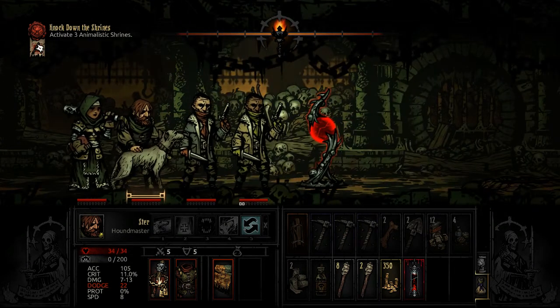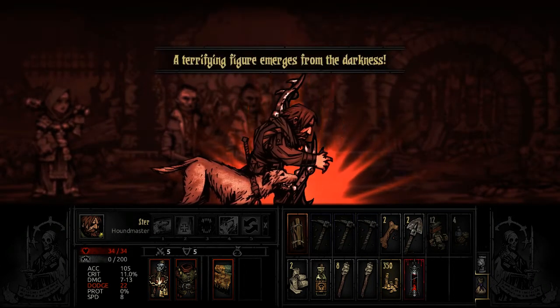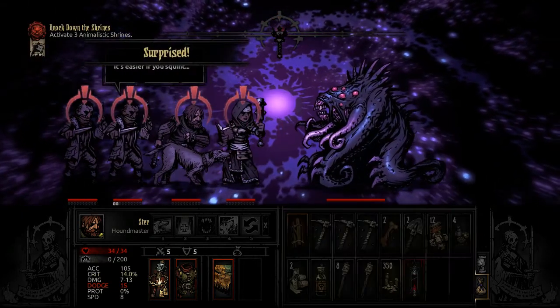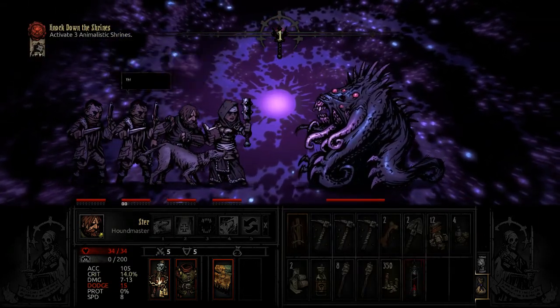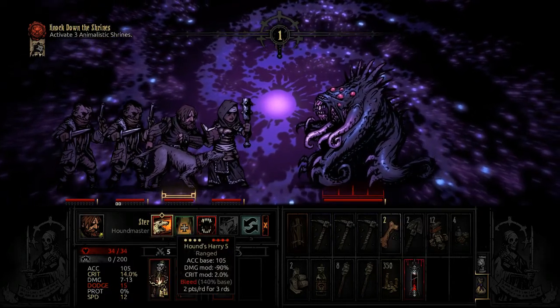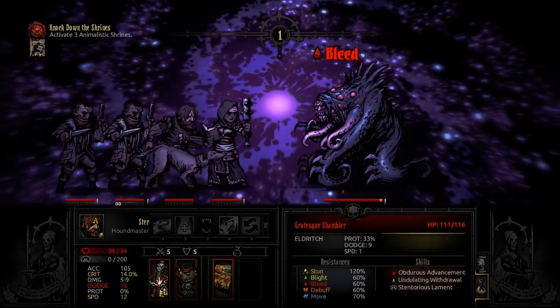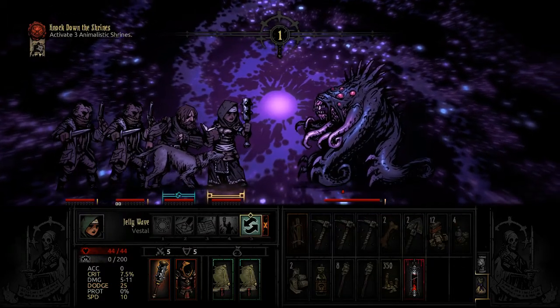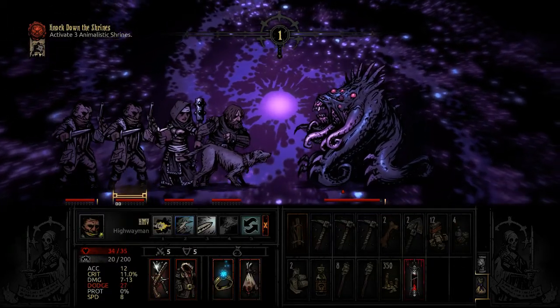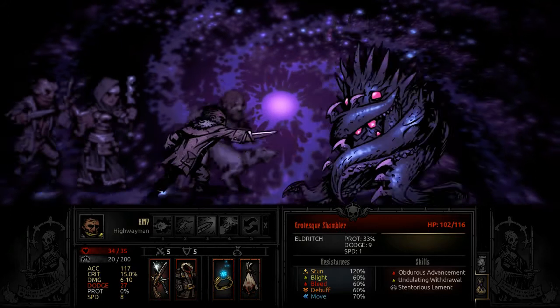Why not — you guys want to see me die against the shambler today? We're supposed to throw a torch on this thing, I always forget. Bad ideas include having only ancestor's trinkets, but we're gonna do it anyway — because you guys know I love bad ideas! Can we get this guy with a duelist advance? Let's get you up front.